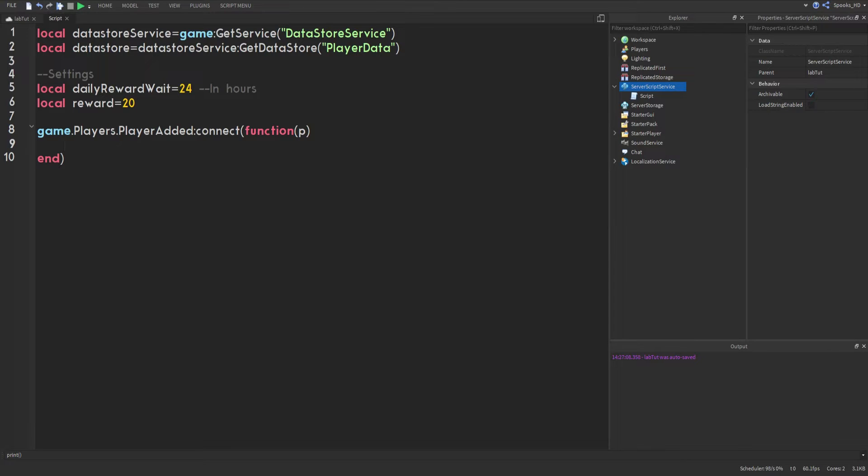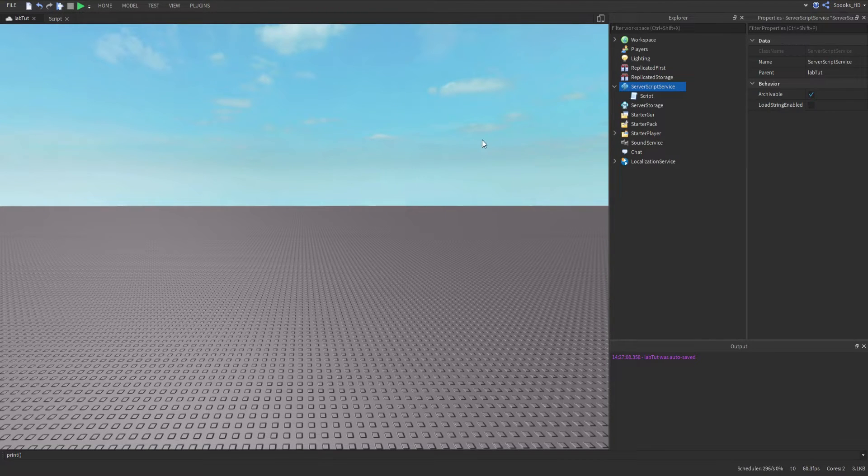First we need to create a leaderStats folder or model — I personally prefer the folder. When you join a game as a client, you get a little GUI showing all the players, and if you create a leaderStats object you also get subsections for each of the stat names.